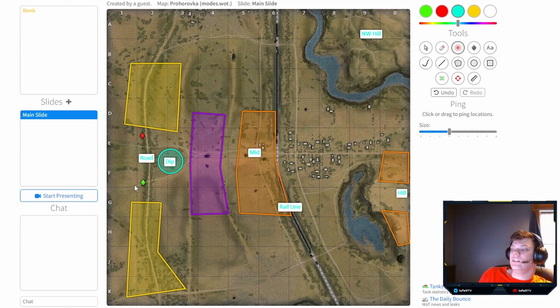The most important thing you need on the one-two line — the road — is light tanks. If you are the only light tank on the team, you can do a quick spot run mid, but you need to take a position here. There's a good bush here, or further back along this area. You as the light tank need to be the eyes here, because if the enemy light tank spots your team, they will simply get shredded by unspotted enemy TDs sitting along the road.